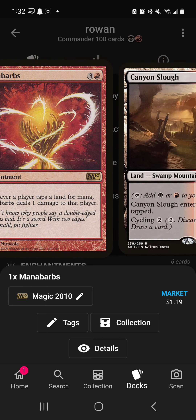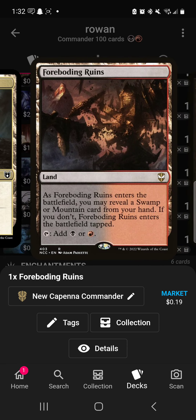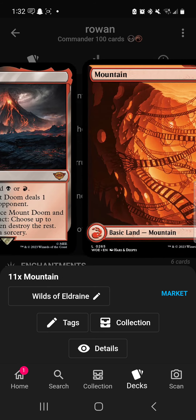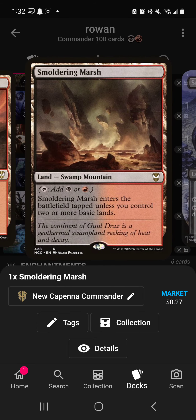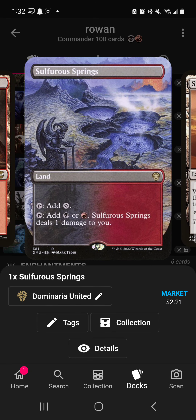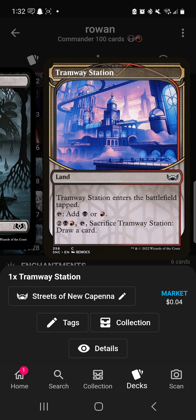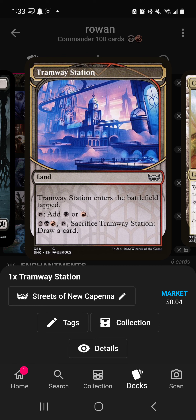For lands: Canyon Slough is a basic cycle land. Command Tower, Foreboding Ruins, Mount Doom pays life making spells cost less, Mountain, Shadow Blood Ridge, Smoldering Marsh, Sulfur Springs deals damage to you, Sun-Scorched Desert deals damage to you, and Desert of the Fervent lets you draw a card.